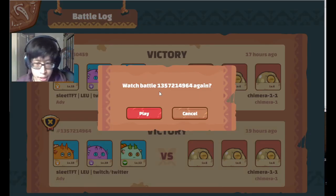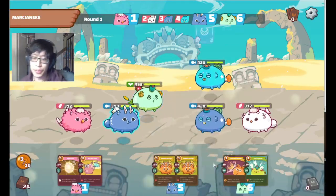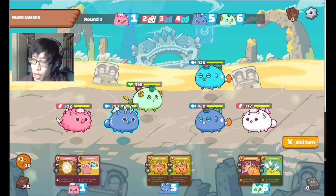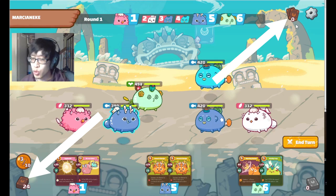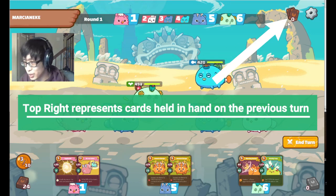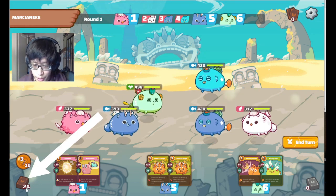The next thing we should talk about is the card counters. Let's explain the in-game card counters. We have a team now. In this particular one, the card counters we should focus on are the top right and the bottom left. The top right always starts out at zero. While we're not playing cards, this represents the amount of cards they held in their hand the previous turn — so it's saying that in the previous turn they had zero cards. Obviously the game hasn't started yet. Our deck starts out with 24 cards shown on the bottom.